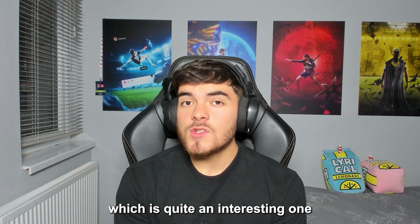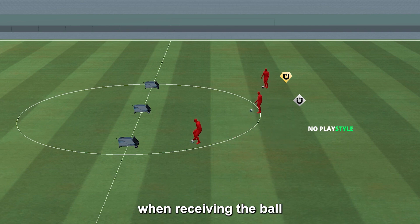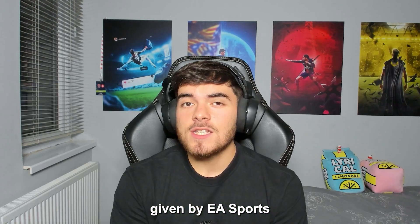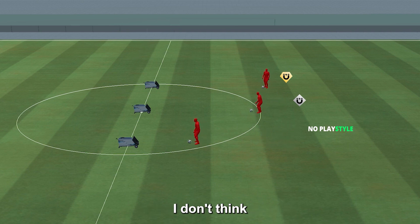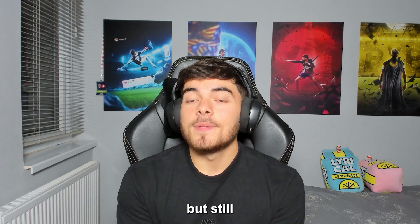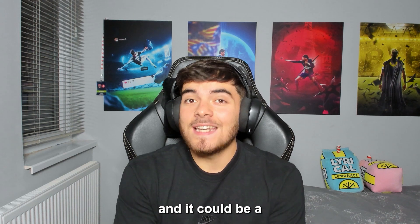The First Touch Play Style is quite an interesting one — it increases control when receiving the ball. Looking at the example given by EA Sports, it is pretty insane. I do think it's an exaggerated scenario, but it shows how powerful Play Styles are and how they could be a serious meta in EA Sports FC 24.